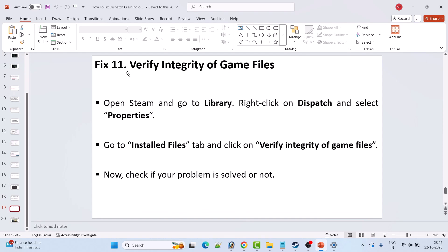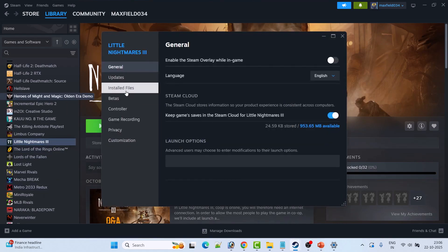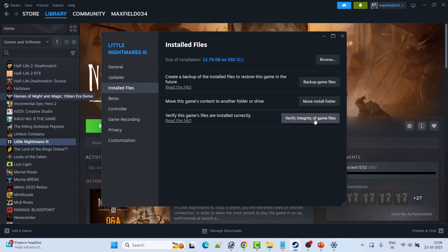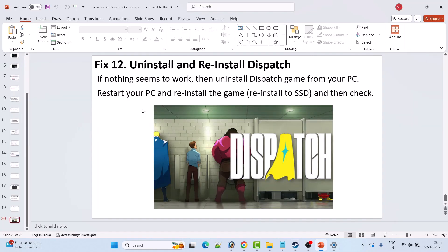Fix 11 is to verify the integrity of game files. Go to Steam Library, right-click on the Dispatch game, select Properties, go to the Installed Files tab, and click Verify Integrity of Game Files. After verification is complete, launch the game and check if your problem is solved.